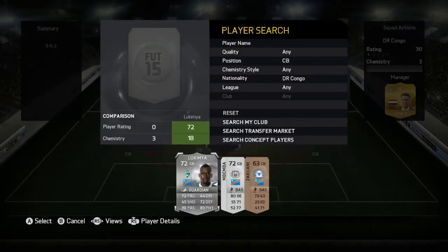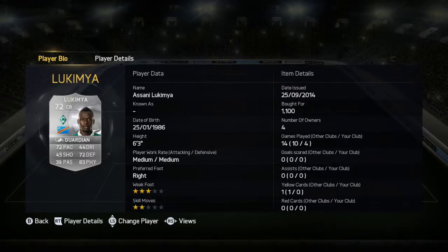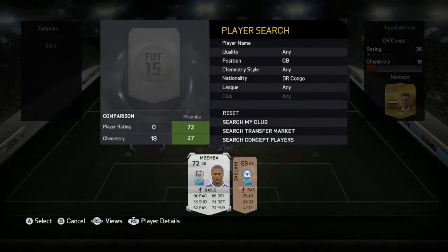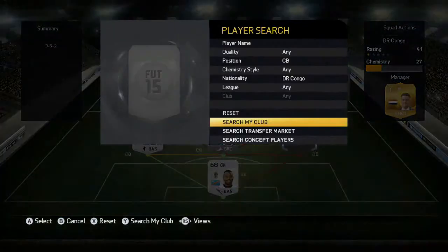For our center back, Leukemia has 72 defending and 83 physical — a really great physical stat — and he's only 1100 coins. He's six foot three tall, incredible for that amount of coins. Then there's another center back with 80 pace, 71 defending, 77 physical — like Ogbonna stats from FIFA 13 — and he costs only 300 coins. Six foot tall, incredible.